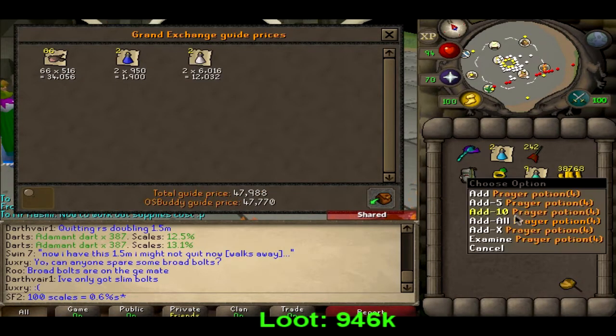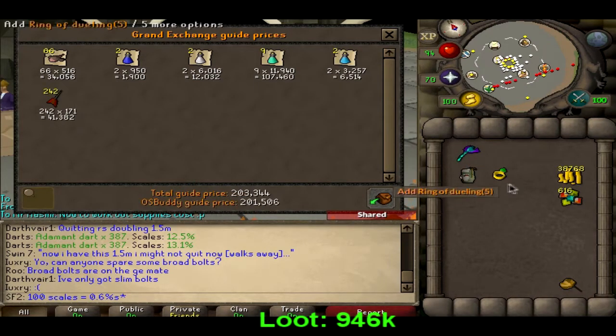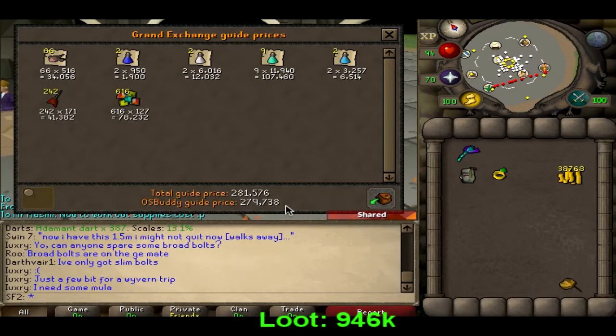We used 66 monkfish, two super attacks, super strengths, nine prayer pots, two super ranging potions, 242 adamant darts from the toxic blowpipe, and roughly 616 scales, which I worked out accordingly. As you can see, that comes to 279k in costs.